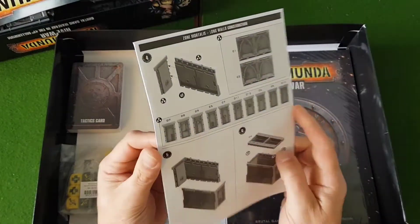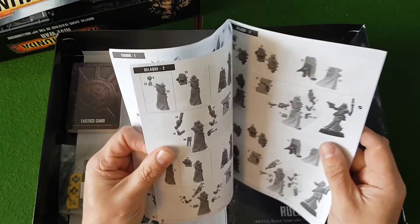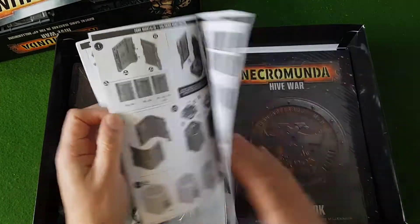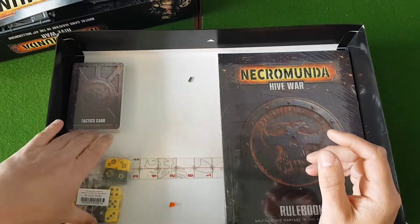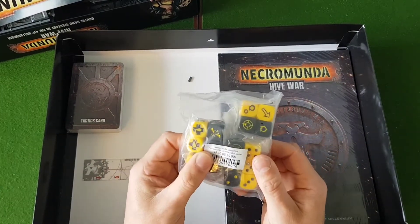We then have our instruction guide for everything — so this has got the Eschers, Dulac, and scenery in it. All the bases that you're going to need for the gangers, and the different dice.